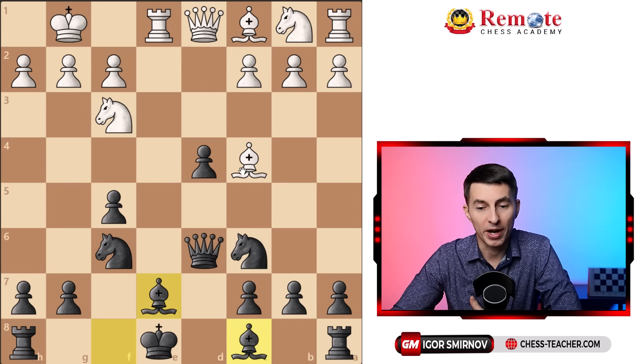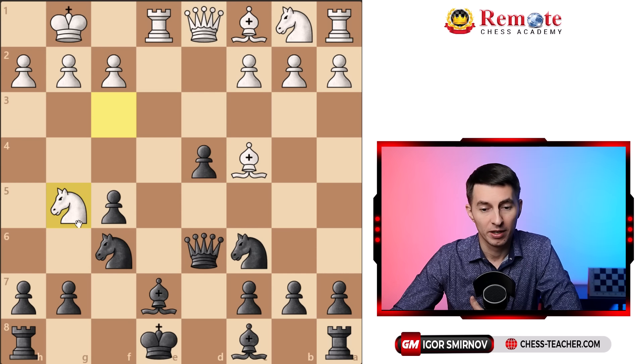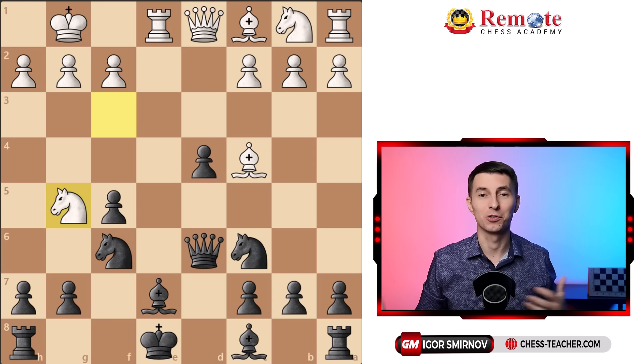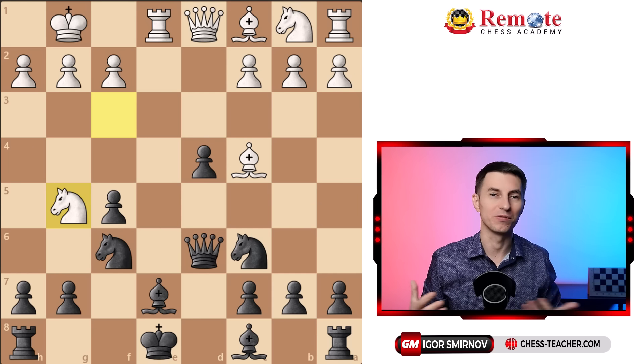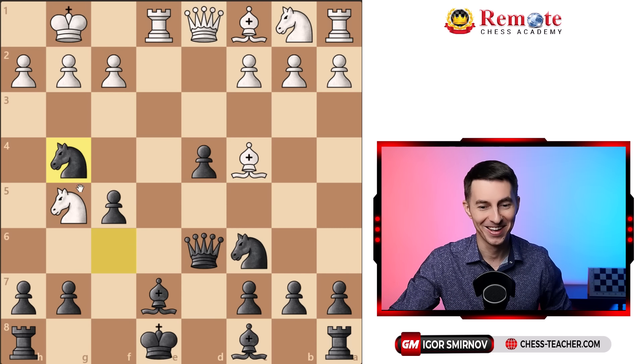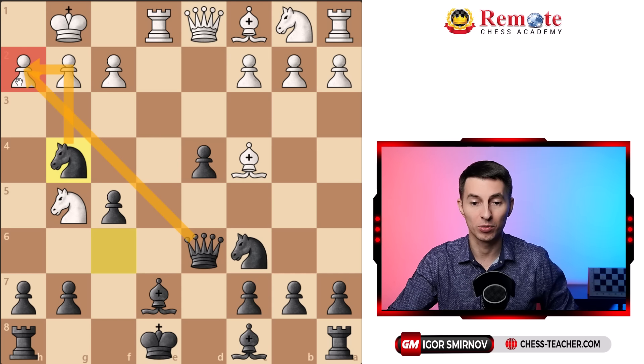The most obvious way for white is to make use of the weaknesses and go knight g5, aiming for the f7 square, maybe even e6 where the knight can jump forward with the rook active. But knight g5 turns out to be a bad error. Strangely enough, you don't defend — you counter-attack. The whole nature of the Russo Gambit is a very counter-attacking opening. So you go knight g4, doing unto them what they did unto you — hitting the h2 pawn twice, making queen takes h2 a major threat, and white has no time for his own attack.